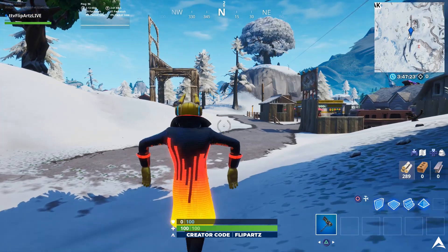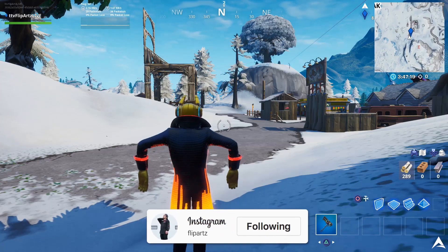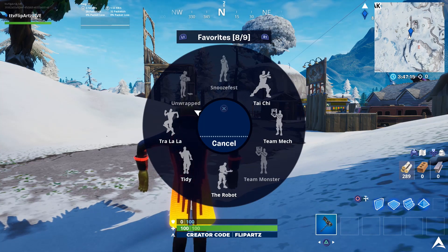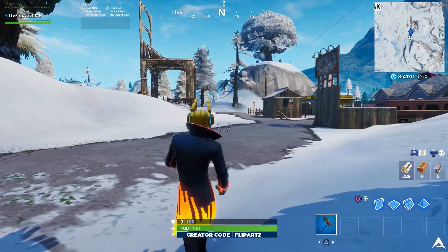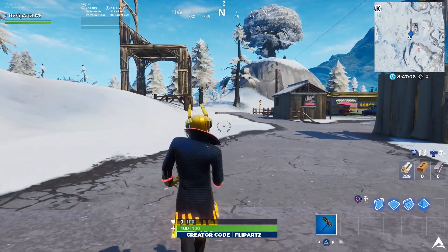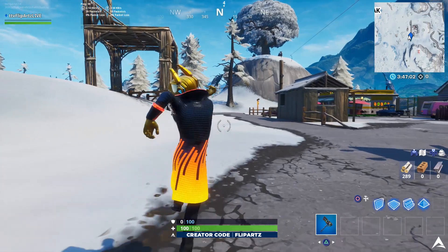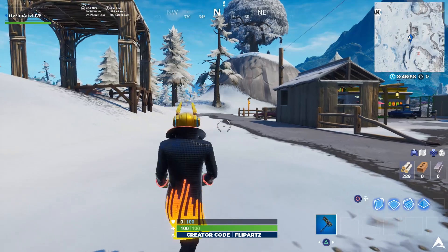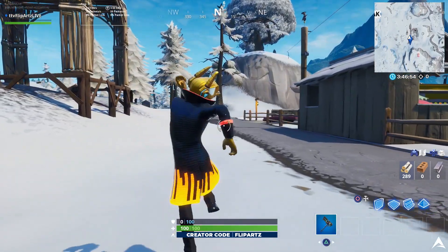For this challenge — to travel 100 meters while dancing — if you want to make it easier on yourself and know exactly how much distance you've traveled while using that traversal emote, all you really have to do is stand still and start pinging in any direction, preferably a straightaway that doesn't end your dancing maneuver. Just ping until you see anything that goes over 100 meters, then simply activate your traversal emote and start walking toward your ping. Once you pass that 100 meter mark, you should have this challenge completed.